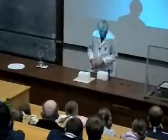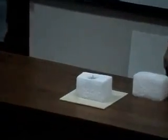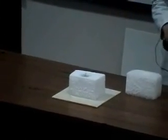What we have here is a block of carbon dioxide, sometimes called dry ice. And into it we've placed some manganese metal.